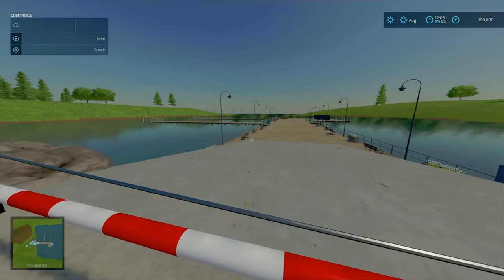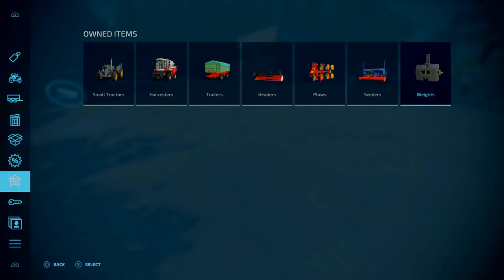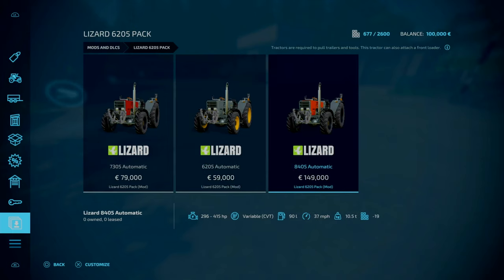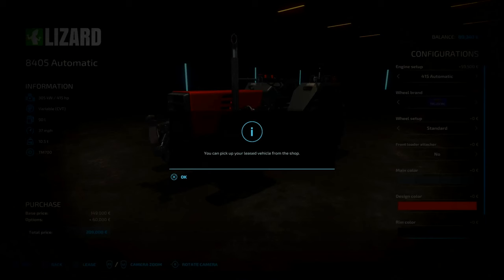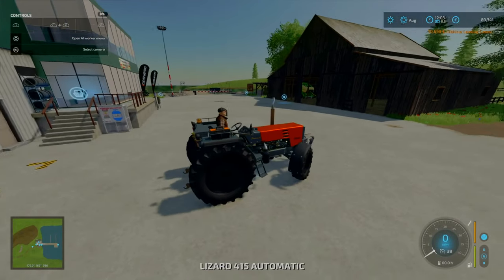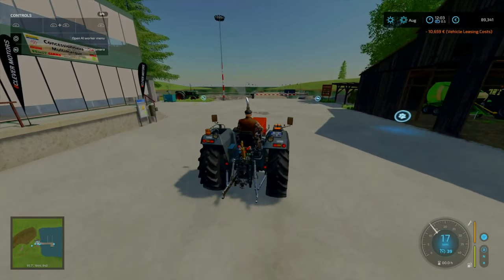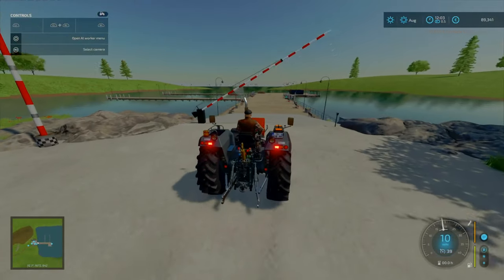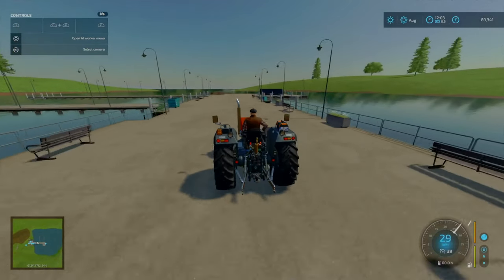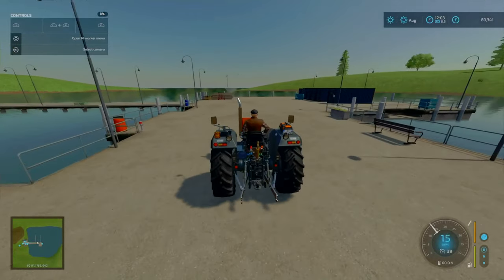Here near the port, you've got your little jetty. The barriers don't open up automatically via walking in; however, if you bring a tractor, this will open automatically. The purpose of this little jetty export arrow down here is going to be your export sell point, for your grapes, cotton, honey, and other produce.